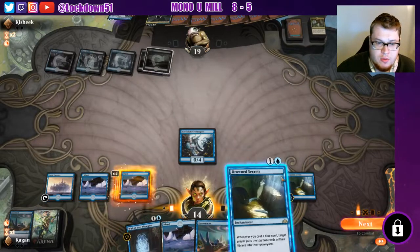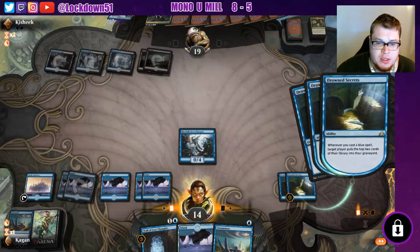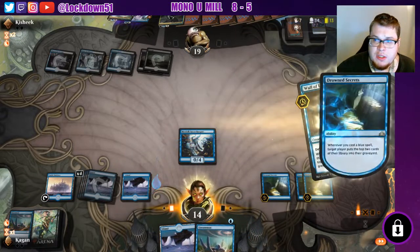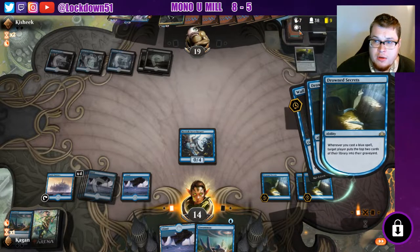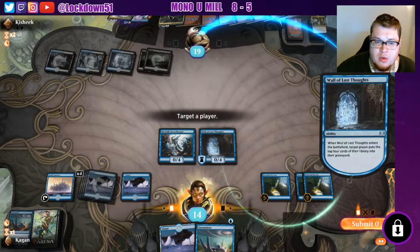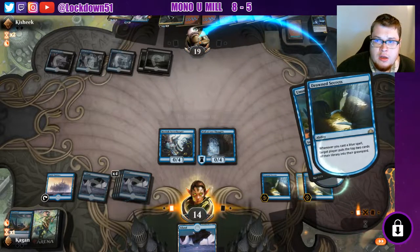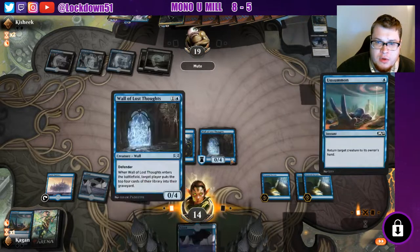Let's do another drown secrets, really get it cranking — going to be milling for six every time we play another card now. We have this in the bag. Play wall of lost slots, mill for six, then mill for another four on top of that, so we're going to put them to three cards right now. We can just kill them right now — unsummon and play Merfolk Secret Keeper. Let's do that. Mill it away, finish it off, go to game two.